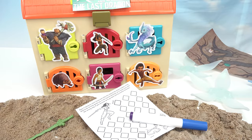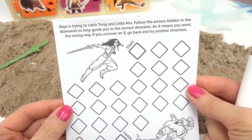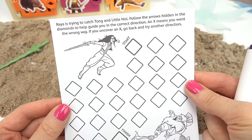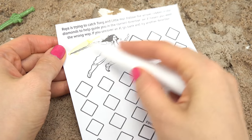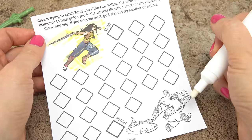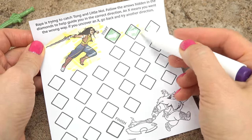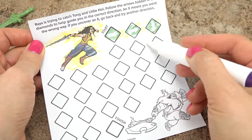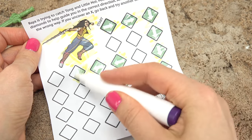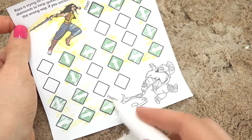Looks like it's an activity path. Raya's trying to catch Tong and Little Noi. Follow the arrows hidden in the diamonds to help guide you in the correct direction. X means you went the wrong way. Let's go ahead and reveal Raya's colors. We need to go to Tong and Little Noi. Here's the start - let's follow the arrows. We're going right, now we're going down. We haven't hit any X's yet.